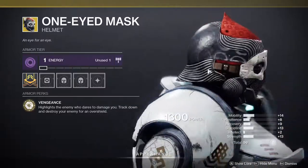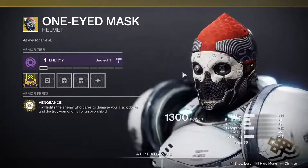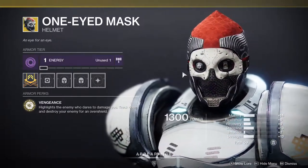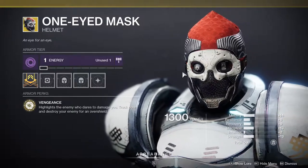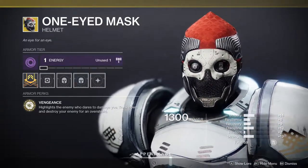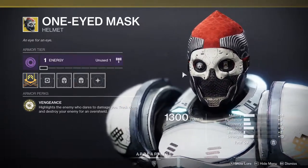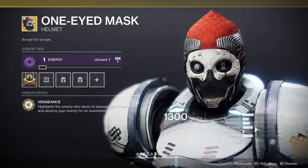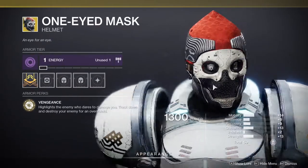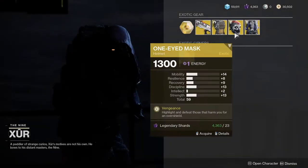One-Eyed Mask for titans — you already know this, it used to be super broken. It's still really strong — you still get your overshield and whatnot, but you no longer get the wall hacks. It highlights the enemy who damages you so you can track them down, and you get an overshield after you kill them. I definitely recommend picking this one up. The stats aren't the best, but this exotic is so good that stats don't really matter.